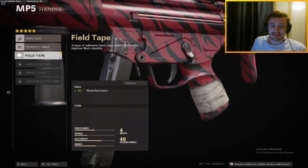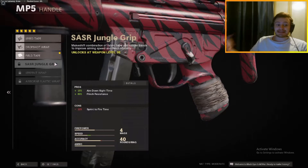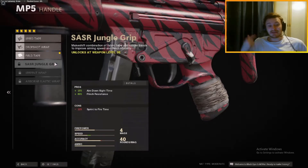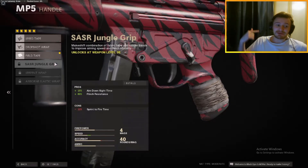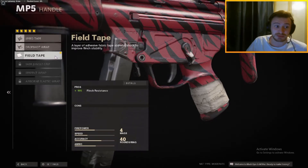Currently we're using the field tape, which is absolutely shredding because of the flinch resistance. But if you want to get the SASR jungle grip tape on there, which gives you a little bit of increased speed to that ADS time as well — the sprint-to-fire time you can negate with the stock, which we're doing anyway — then it's just going to basically balance out if you do put this jungle grip on. I'm currently using the field tape though, because this thing is a beast. You lock on somebody and you laser them because the flinch resistance is super, super powerful.